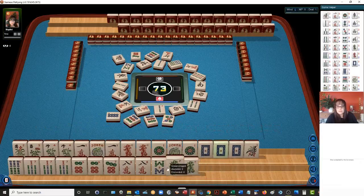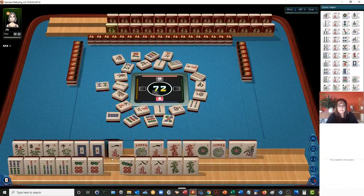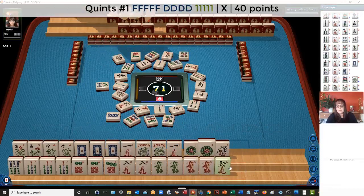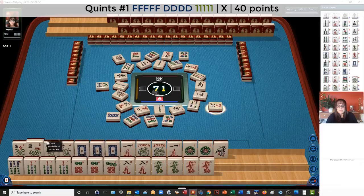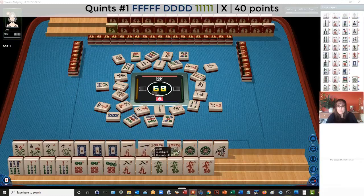Quint with the seven. Wow, look at that. Okay, we have to make a choice — let's let the eight bam go. We're going to have to make a choice. Here's the dragon hand. So let's do dragon quint — we'll let these go here. That seems strange. Six crack we don't need. We can quint the flower, call the white, quint the one, and play the concealed hand down here. Four characters. If we can get another one of these ones, we might be able to use these jokers down here.